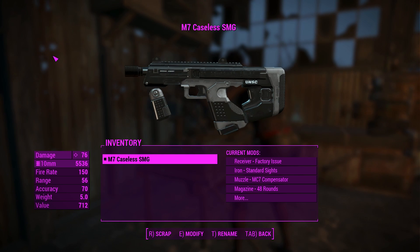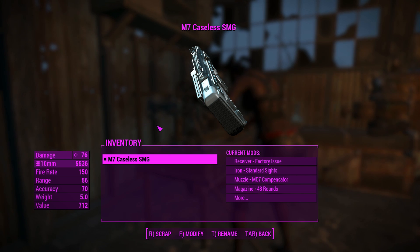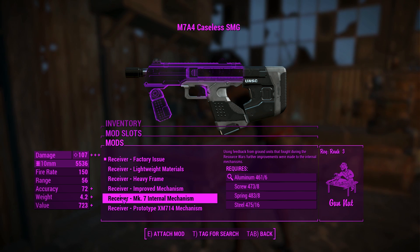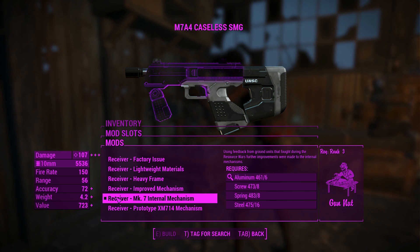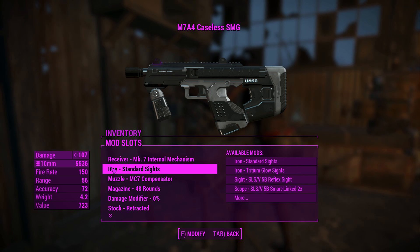It has custom reload animations because they're not going to use the assault rifle animations for everything that reloads its mag on the side. Getting into the receivers — a lot of these descriptions are long-winded, but the numbers are easier to read. Going for the M7 internal mechanism gives the best damage, but if you want a super high rate of fire, you can go for that one. I'm not really keen on burning through my 5,000 10mm rounds that easily, so we'll go for the highest damaging receiver.